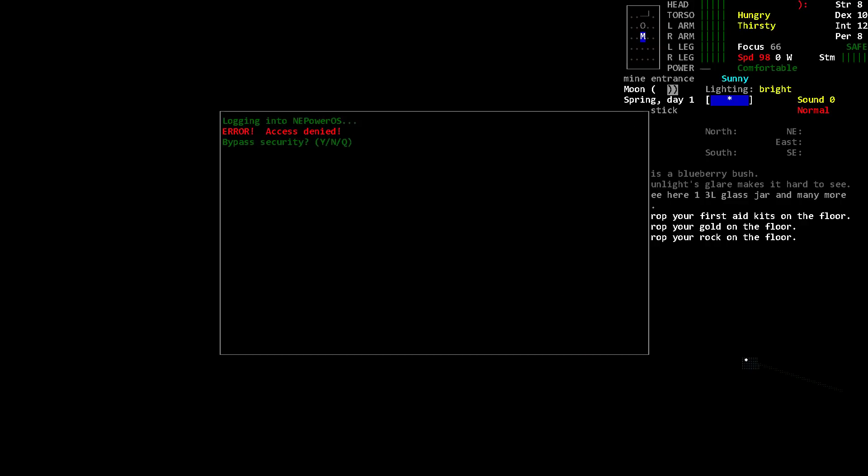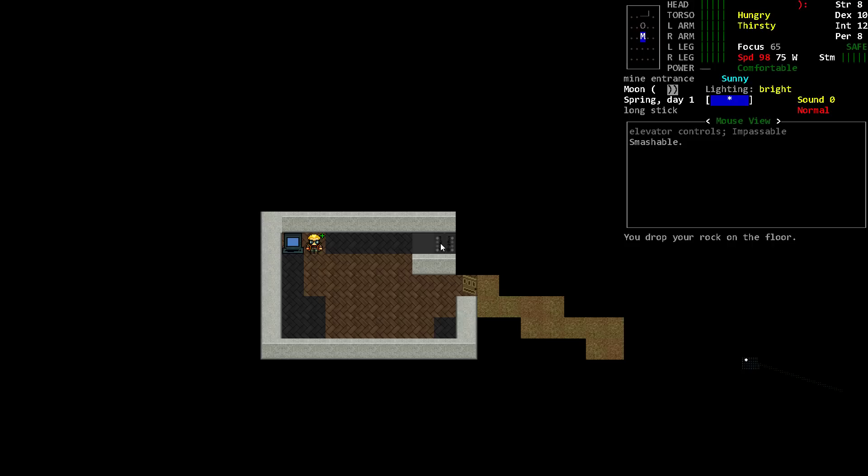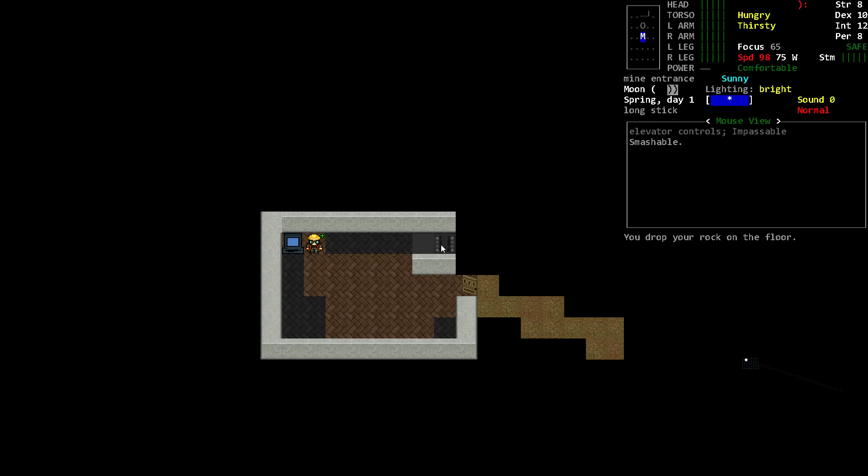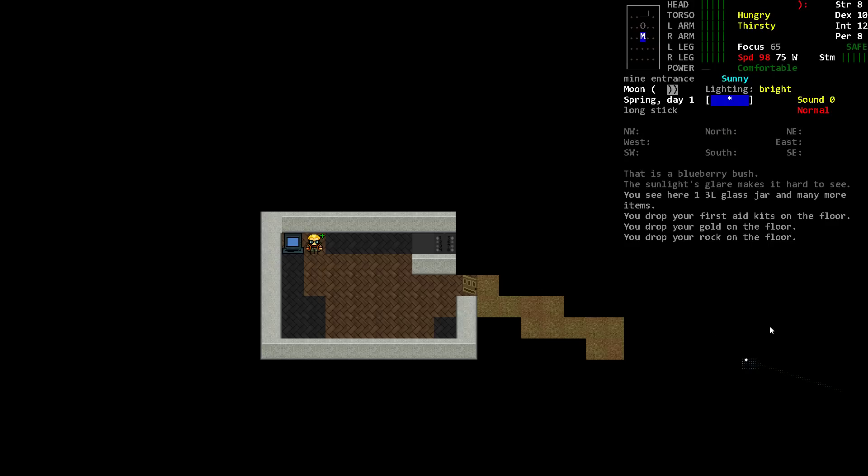I never actually interacted with this computer terminal. Bypass security — I have computer skill of 1, I wonder if I can hack it. Login successful! Options: divert power to elevator. Elevator activated! The elevator controls are now live — we're going to end on a cliffhanger. I just enabled power to this elevator and we can go down into the mine, whatever the heck might be there. This is exciting stuff — I've never done this, never seen a mine before. I've tried to learn the mechanics so I wouldn't stumble too much with the interface. I'm so pumped — I hope you guys are excited too! We'll see what happens next time. Thanks for watching, folks.